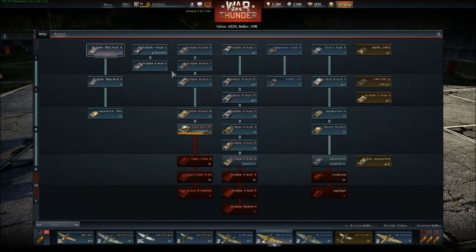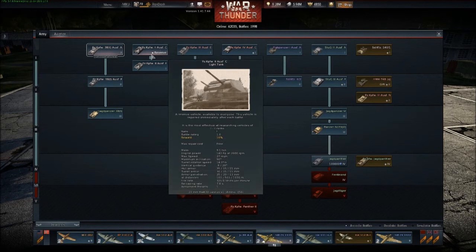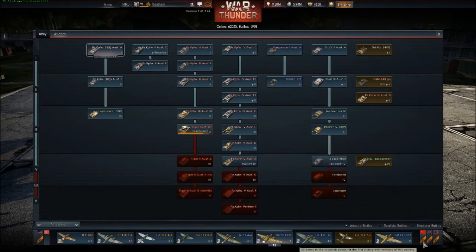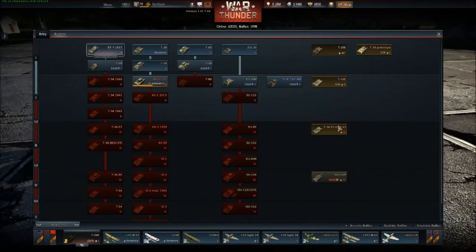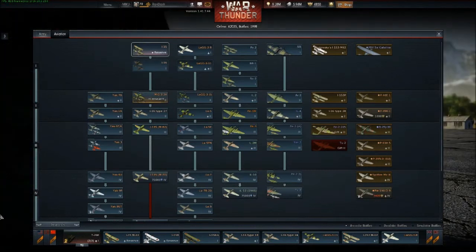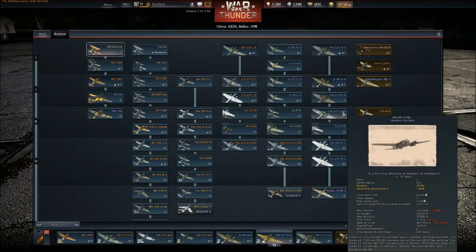It works the same for the army section as you can see — still has the same symbol, works the exact same way. All premium vehicles come with the elite status already in there. Thank you for watching.